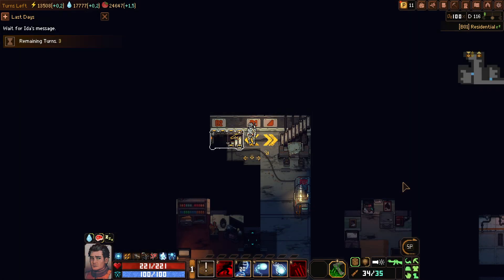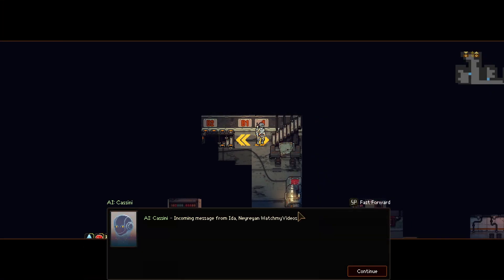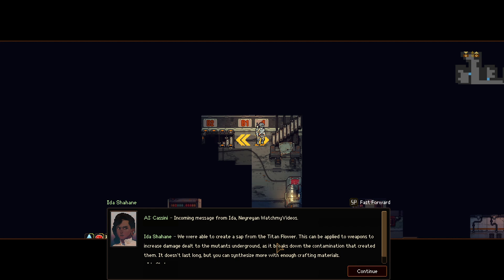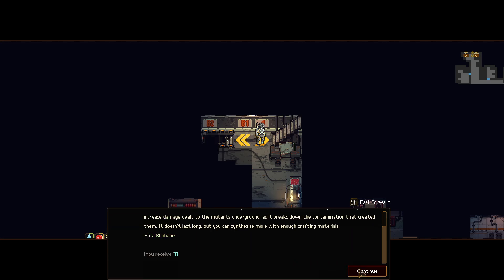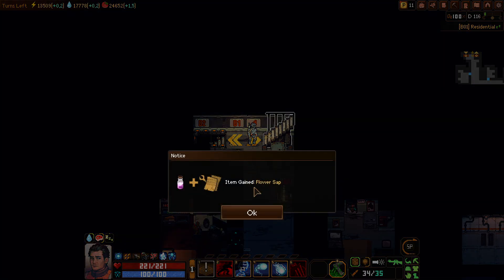Let me look at the achievement. So 7.6% of the people have this achievement — they did the guided meditation — and 10% have defeated the final boss. I guess some people forgot to do the quest. To get a safe from the Titan floor, this can be applied to weapons to increase damage to ultimate maintenance underground. As it breaks the contamination, I created them. 10,000 — was that 10,000 credits? The Lonely Stowaway.